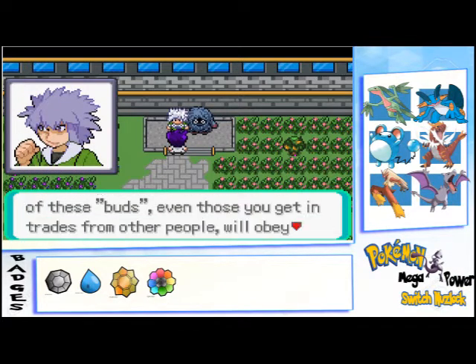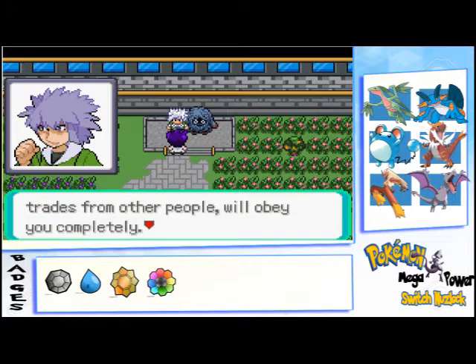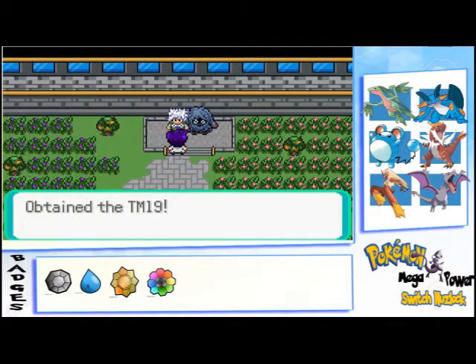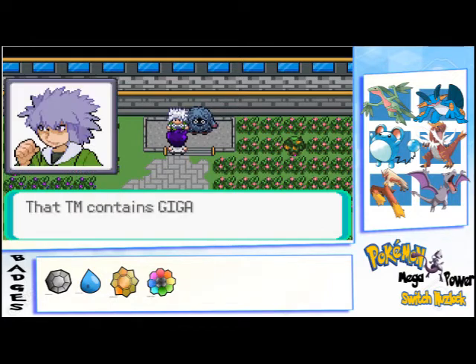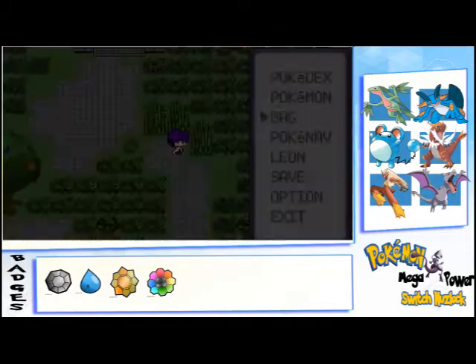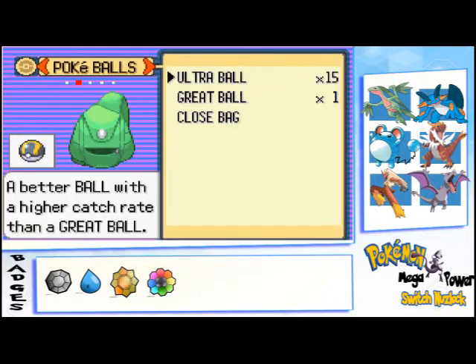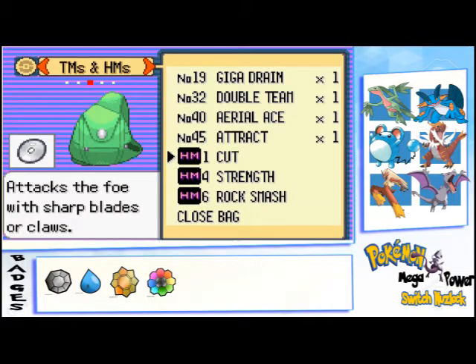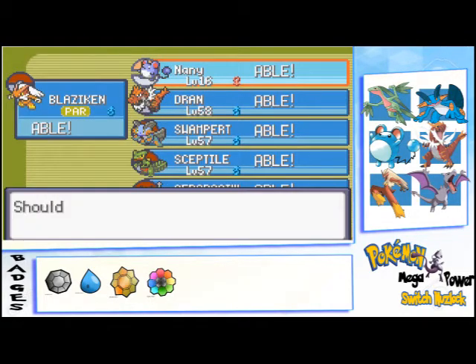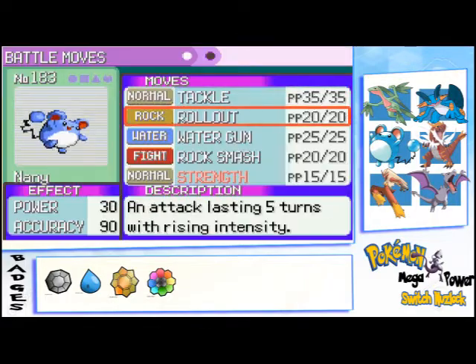Although I'm gonna obey the power of this. Let's use Strength — TM19. We got Giga Drain as well. So that is kind of it.